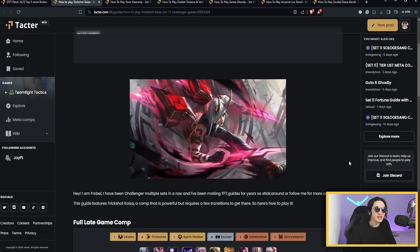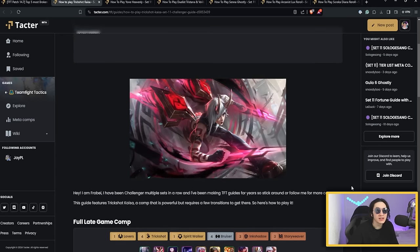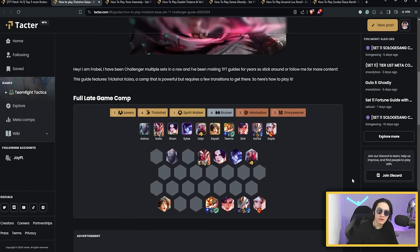The first comp — I think everyone guessed it — is Trickshot Kaisa. This comp was already strong at the end of patch 14.6 and Kaisa received a buff, so there's absolutely no reason why this comp doesn't become S-plus tier at the beginning of the patch. I do expect many people to force it, so be careful — if you are overly contested, you will most likely never find Kaisa. You want to play 4 Trickshot, 4 Bruiser, then add 3 Ink Shadow with Udyr late game, and you have 3 Story River integrated because you have Galio, Riven, and Sivir.